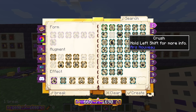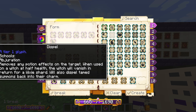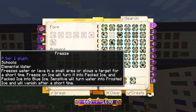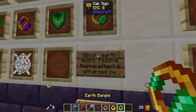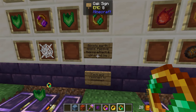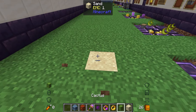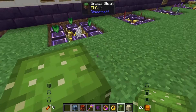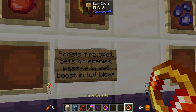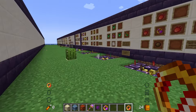Each spell in your spell book belongs to a school — for example, discharge is in the school of elemental air. The earth bangle boosts earth spells, gives a passive thorns effect, makes you immune to cacti damage, and provides knockback resistance. With this equipped, as you can see, cactus does no damage to me.